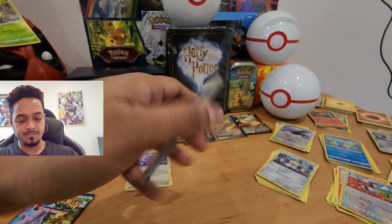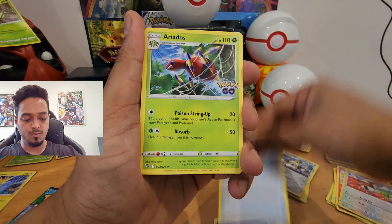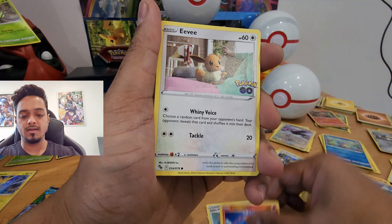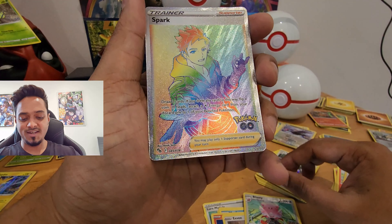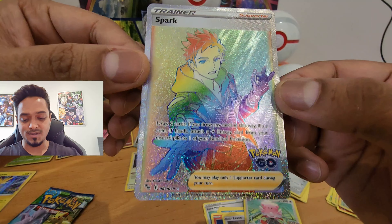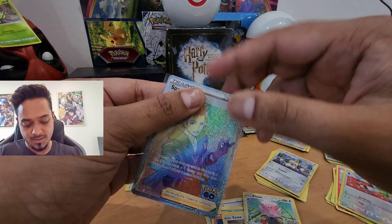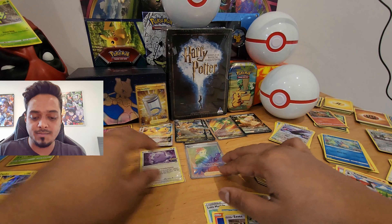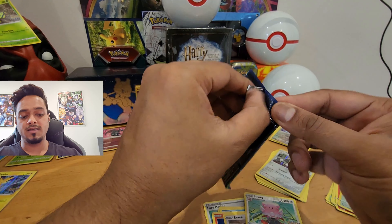Last two packs — let's hope one has a gold card or the Times Square Mewtwo, which I'm really after. Second-to-last pack: energy, Lure Module, Aridose, Egg Incubator, Melmetal, Magikarp, Aipom, Charmander, Eevee, reverse holo, Blissey — and a Trainer Spark rainbow rare! This is a really dope card, I don't have this one. As mentioned, pull rates are awesome from these Pokemon GO packs. This is my third trainer card.